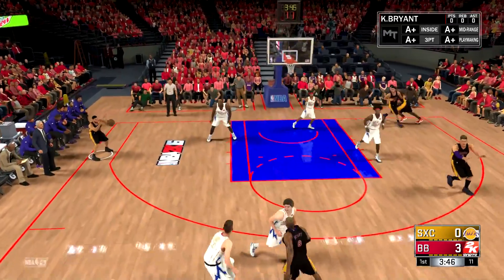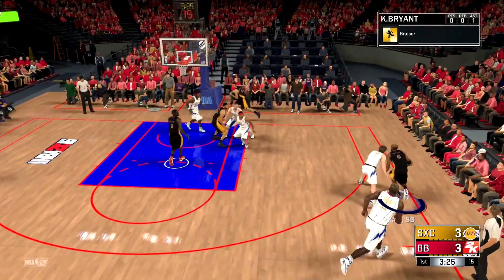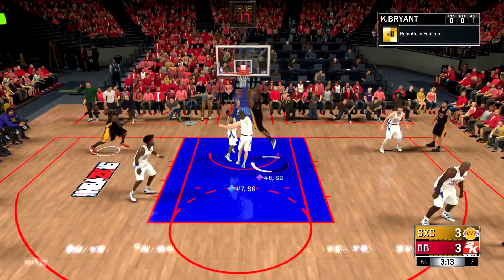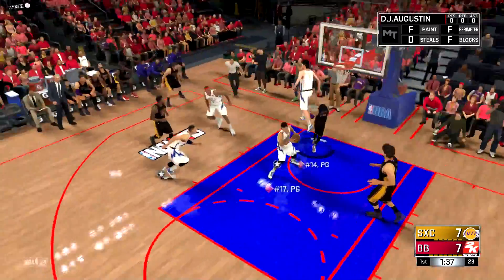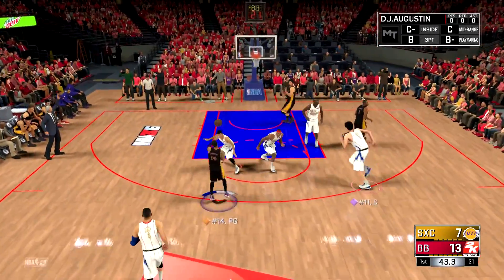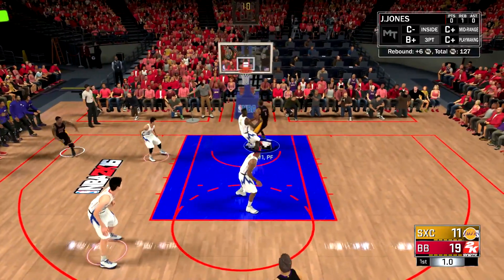We gotta get that pick and roll going — he's double teaming. Kobe's going to be wide open actually... we're going to pass to a wide open Valentine. Great shot, man — we get a three-pointer! This guy is just going to double team me every time. We're going all the way with the Pink Diamond Kobe. I didn't see Yao Ming right there and just like that we're down by six.